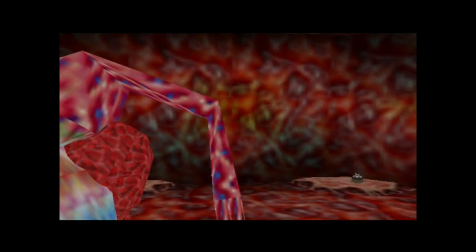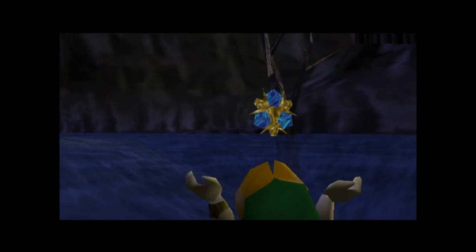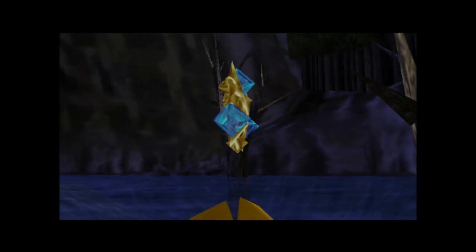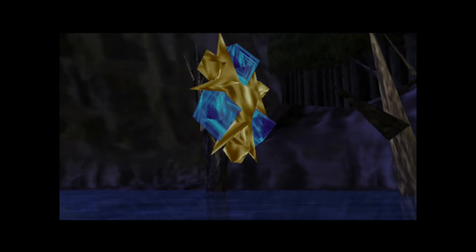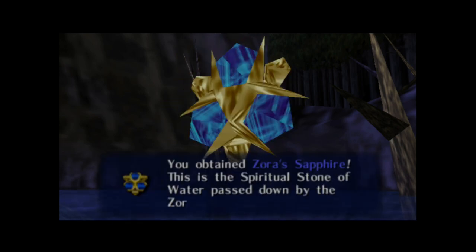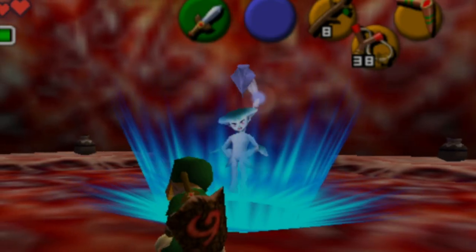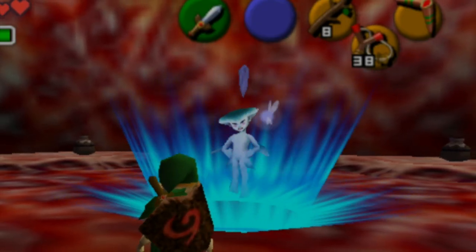When you have defeated this guy, you will have defeated Jabba Jabba's belly. You're going to get yourself the Zora Sapphire — it's probably going to be your third spiritual stone, and you'll be doing just fine in Ocarina of Time. Don't let that fight get to you, he's not that tough. Never anger the woman, guys.